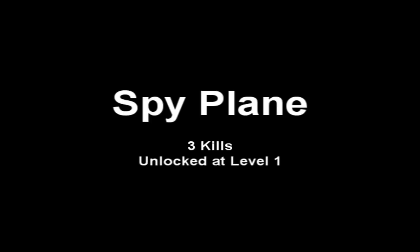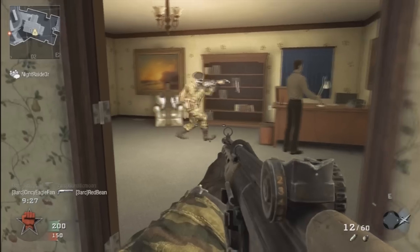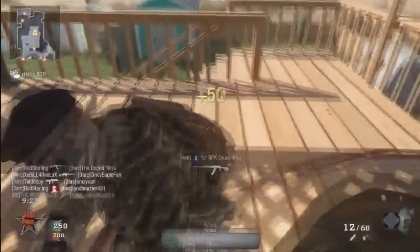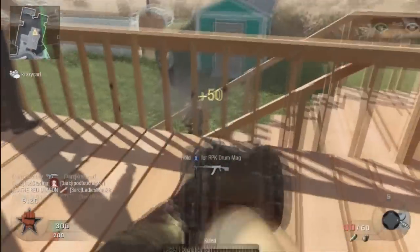First one up is the Spy Plane — you only need three kills in order to get it. Once you get it, you can use it and it will show enemy positions on your map for you and your teammates. So this is going to help out your team.